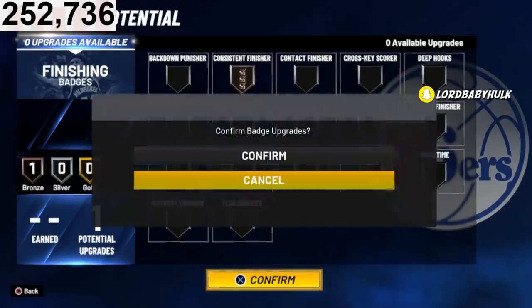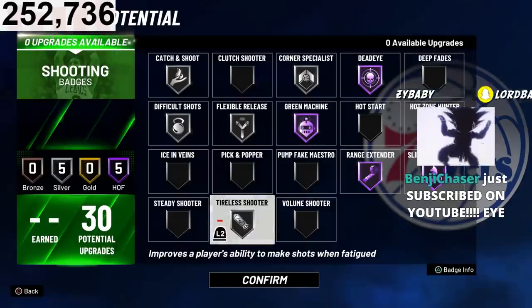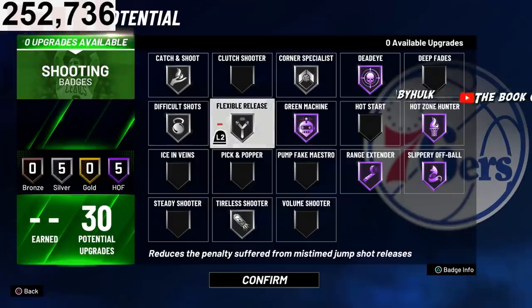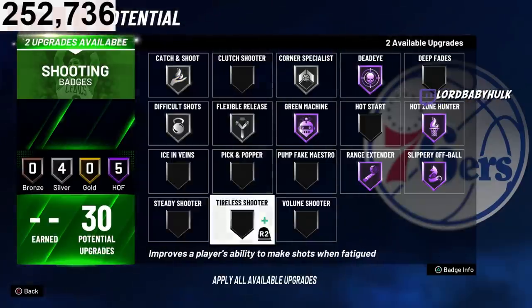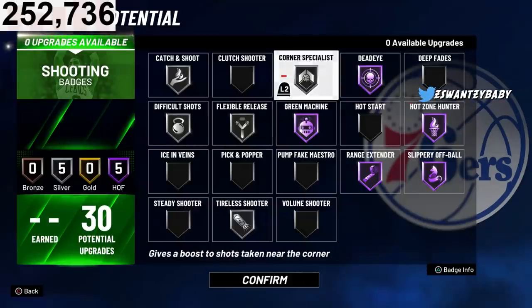For shooting badges, you could rock something like this. If you make this build, don't use the shot meter — use shot stick. But if you run no shot meter, flexible release is going to kick in when you mis-time your shot — that's the benefit, plus the 90-plus rating. Even if you're off, it'll kick in. For dexing and running around screens, you can keep slippery off ball. If not, you can go the same setup without it.